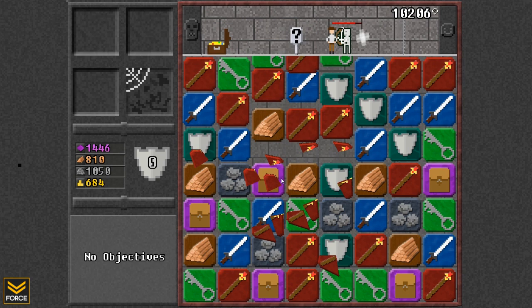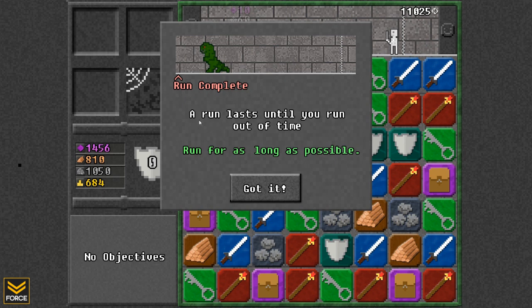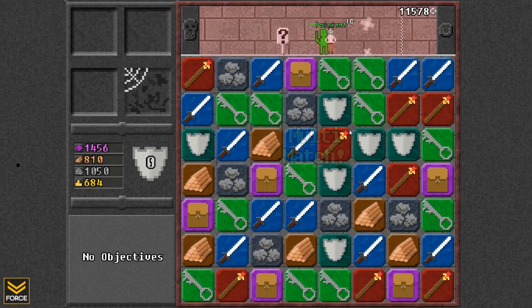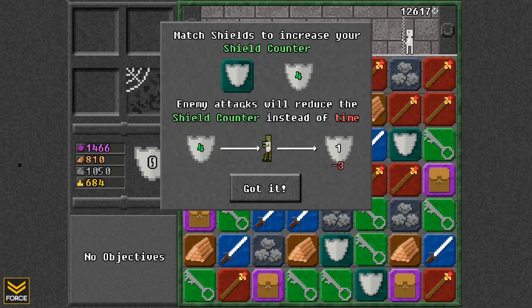All right, we've got to kill this guy right here, so we're going to do a couple of attacks — let's get a few sword attacks in. Next thing: run complete, and a run lasts until you run out of time, so run for as long as possible. If I match shields, it gives me a shield point. Enemies hitting me will reduce the shield counter instead of my time.